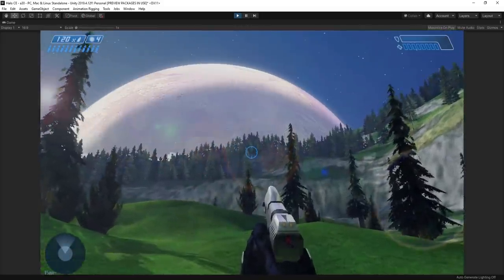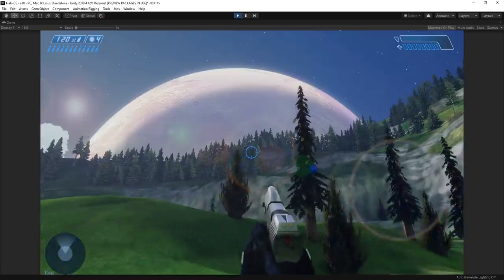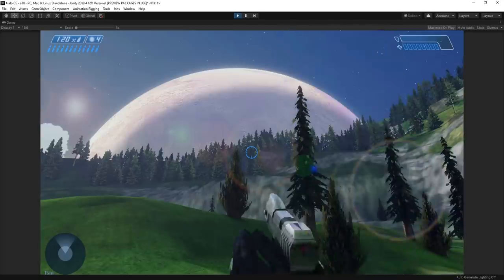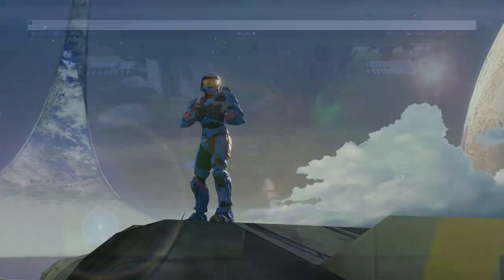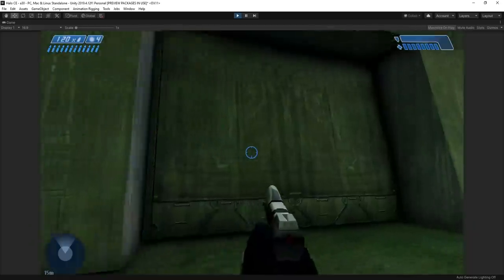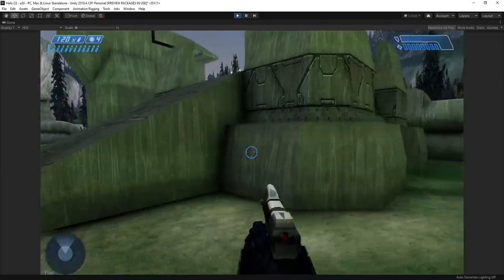I wrote some code for the animations to play on certain keys as well. I wanted to trick viewers that this was CE at first, so I needed to make sure I was fiddling with the weapons like a normal player would do. I didn't code in anything else besides ammo count for the weapons, just in case I needed to set up reloading in some capacity. The next bit was the HUD, and this is probably my least favorite aspect of the video. I really tried to port the HUD manually from CE, but I couldn't get the elements to look correct. In the end, I just used a masked-out version of the HUD that a CE monitor named Holy Cross took for me.